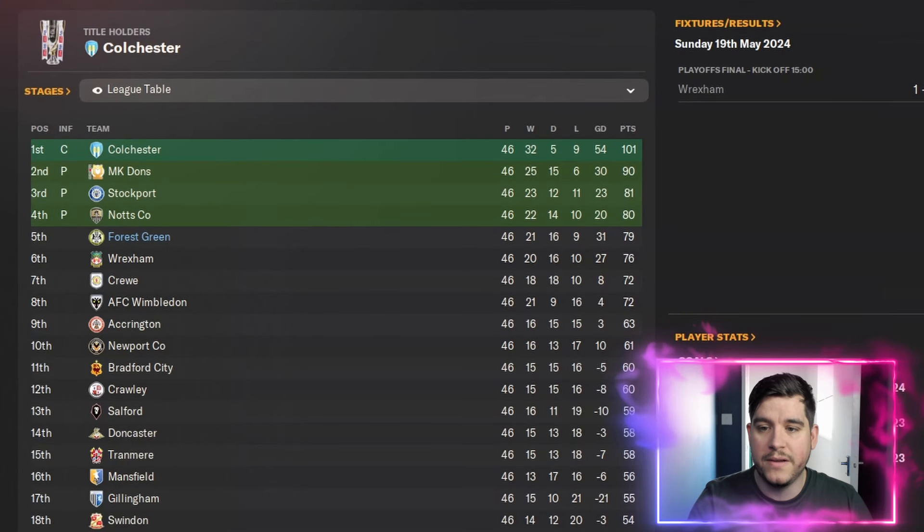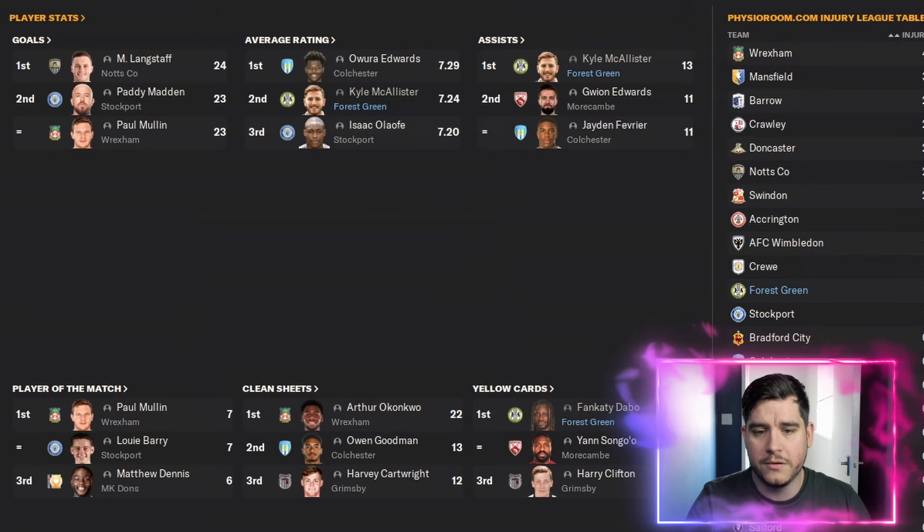With Forest Green Rovers in League 2, we finished 5th in the division: 21 wins, 16 draws, and only 9 losses, with a plus goal difference of 31 and 79 points on the board. We weren't involved with the top goal scorers, but we had Kyle McAllister second for average rating with 7.24, who also topped the charts for assists with 13 across the season. Canty Dabo got 13 yellow cards — unlucky for some — but a good performance here.